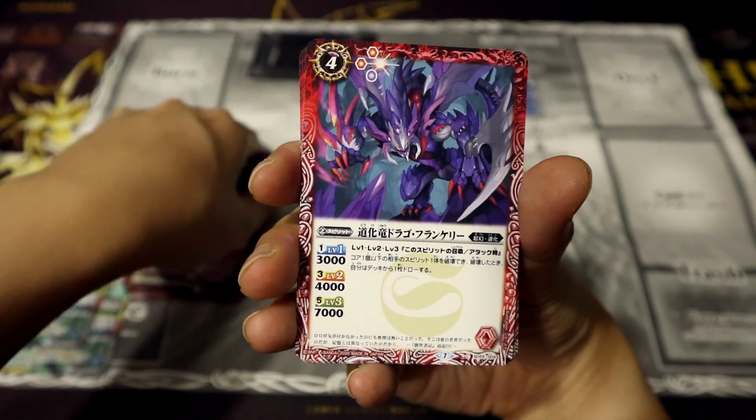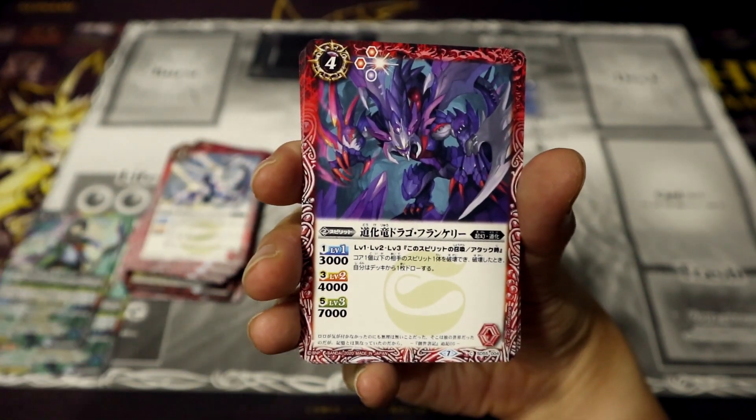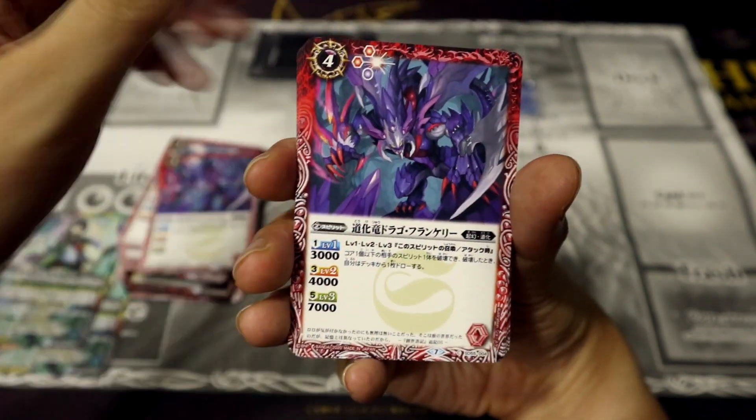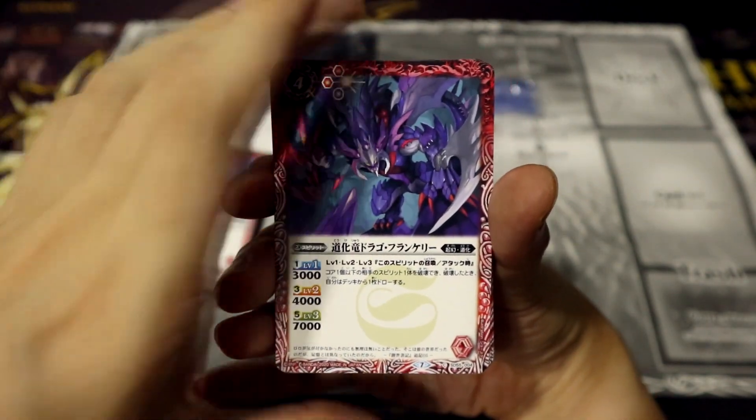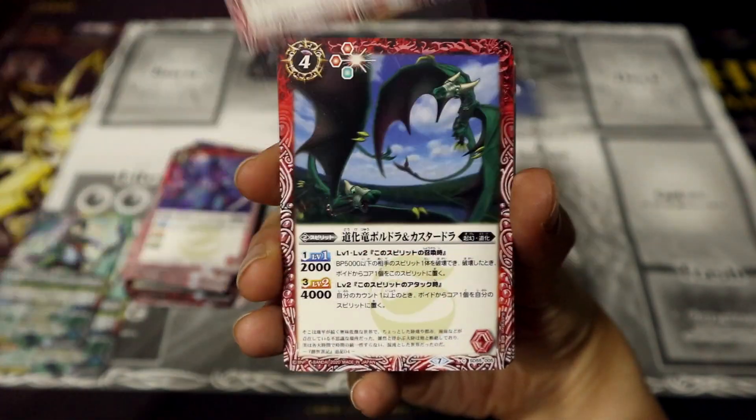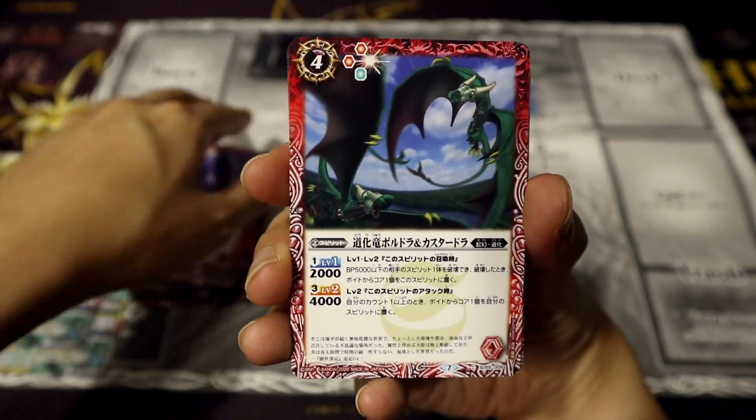Next, we have the Clown Dragon Drago Frankeri — also a pretty beastly looking card. If you guys are more interested in Battle Spirits, I'm thinking maybe I could even make a tutorial video on how to play, and then in future videos I could emphasize the effects more as well.